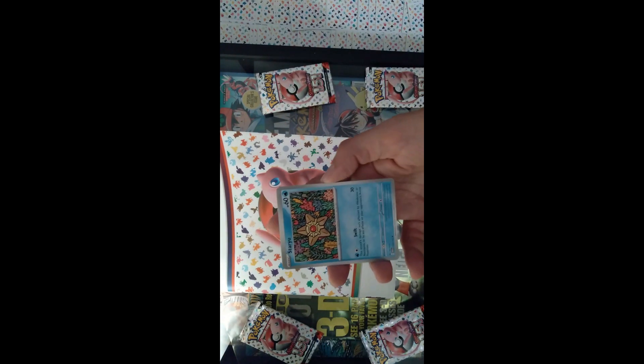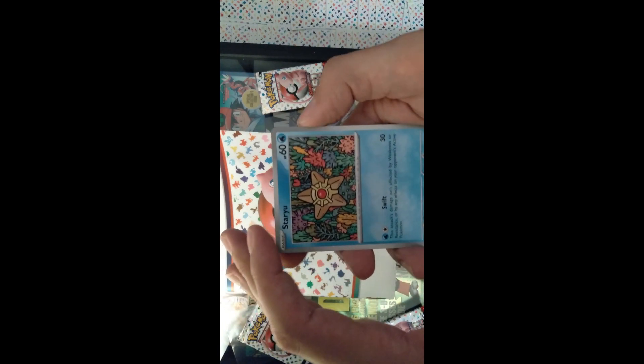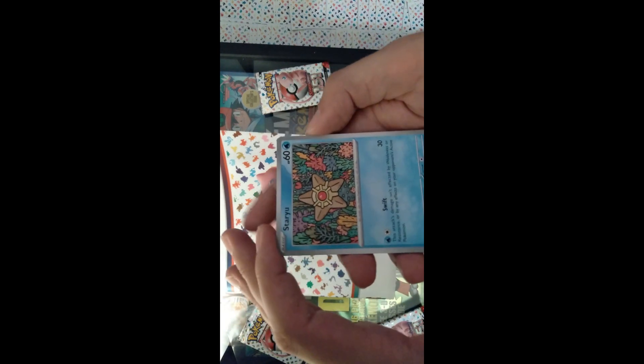Here we have another beautiful Staryu — lovely pattern. As I always say, you could put that pattern behind an aquarium, let your fish swim around, and look at that beautiful crayon-esque coral.